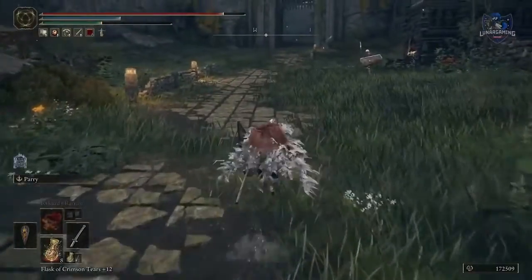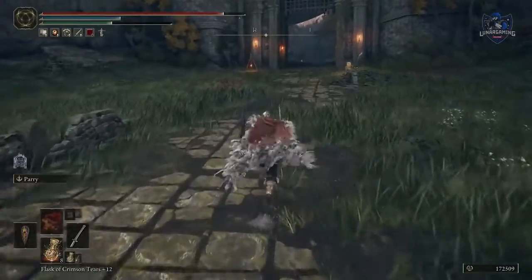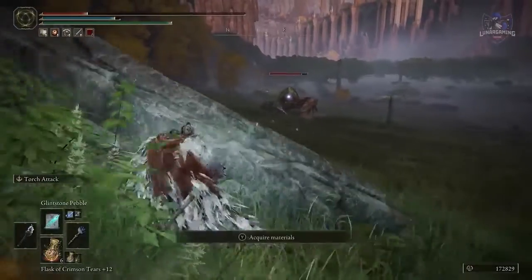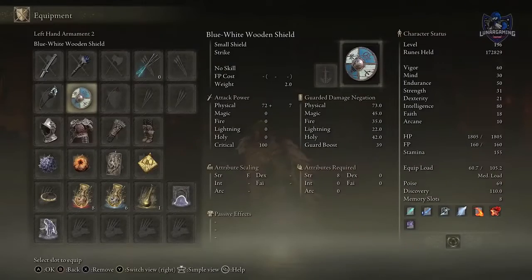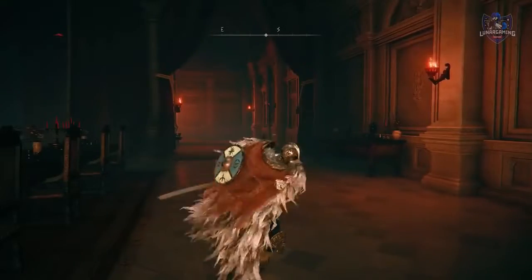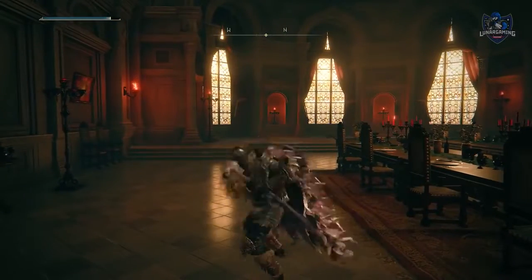When sprinting, quickly tap crouch to recover a large portion of stamina. Double drinking flasks gives faster recovery. Equip a shield with no skill, or find the Ash of War: No Skill and apply it to your favourite shield to remove its skill — this allows you to have a shield for blocking while still being able to use your weapon skill.